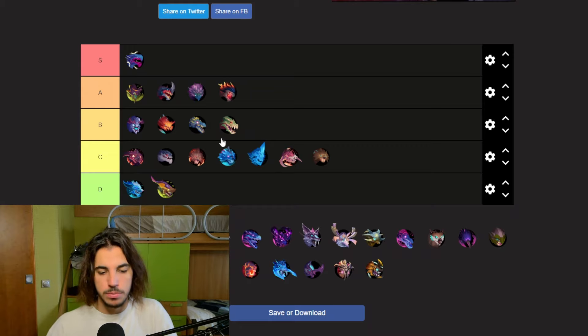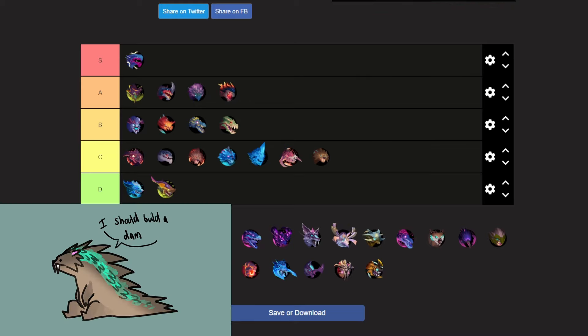Next up, Pangar. Pangar is very interesting because some would say it's the face of Dauntless — it's shown on loading screens and things like that. Its movesets are very good and its weapons are very good too. I'd put Pangar in A tier.